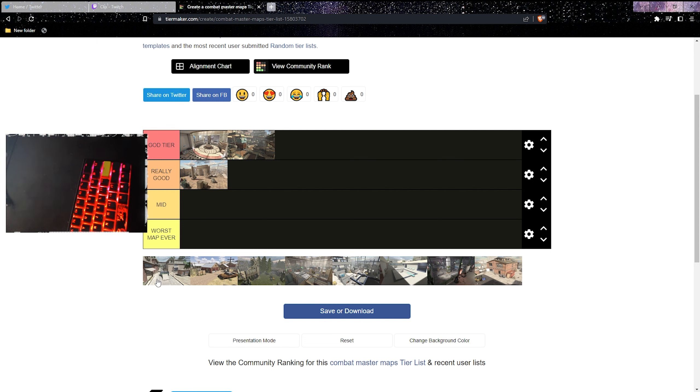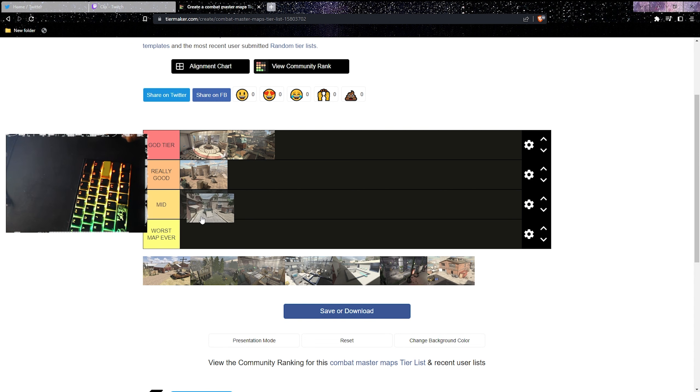Now Power Station — a lot of people are gonna disagree with me on this one. I genuinely don't like it, not because of the design but because of the spawn protection. The map is kind of small, it feels cramped, and I don't think I've ever dropped a nuke in Power Station. I'll put it at mid.